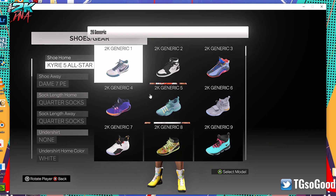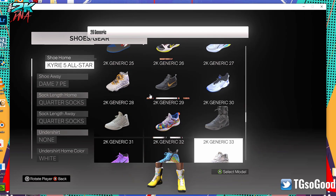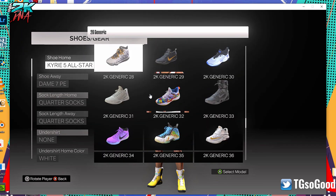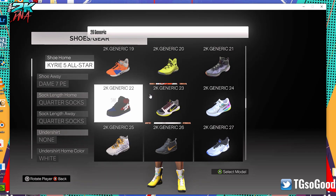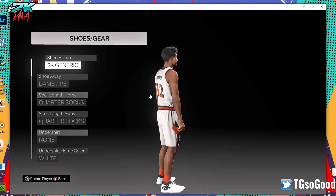I'll show you the shoes that will not work — you can't replace this one and this one here. That one is always going to be a generic shoe. All the other 42 you can replace. You could technically replace the generic shoe with another generic, but whatever. The other thing is, when the name comes up here — 2K Generic — if you're looking to replace the shoe, let me get an actual shoe.